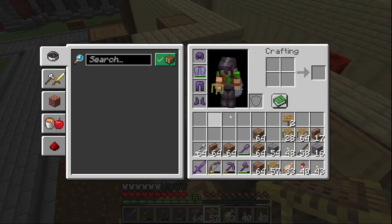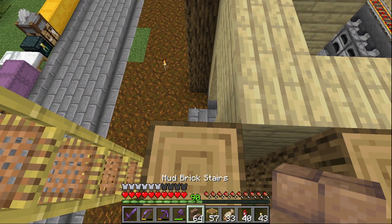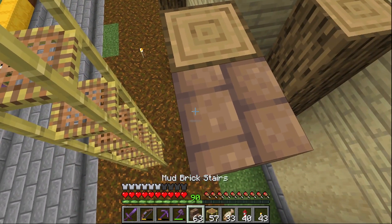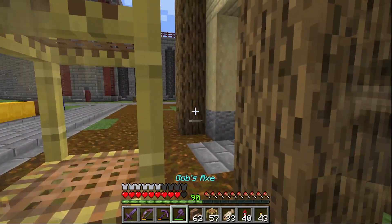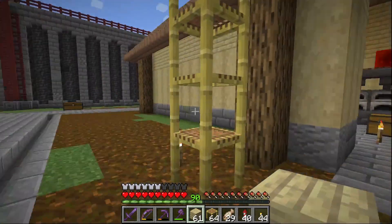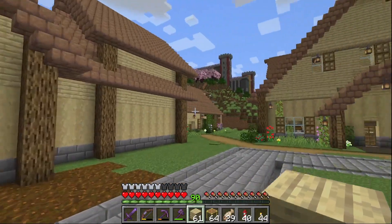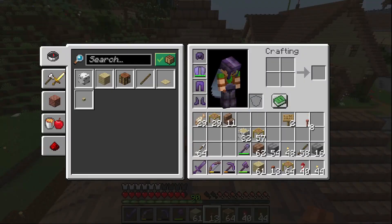Alright, what I need to do now is the roof. Sticking with the theme, I'm going to use the mud bricks. There we go — okay, so I've now enclosed the build and we've got the roof on. What we need to do now is the inside.